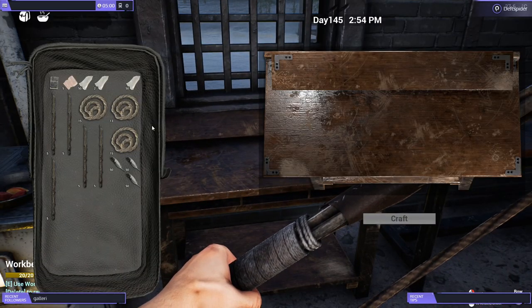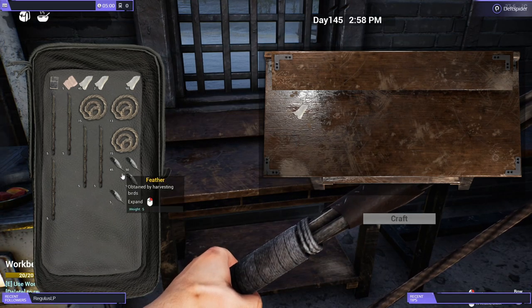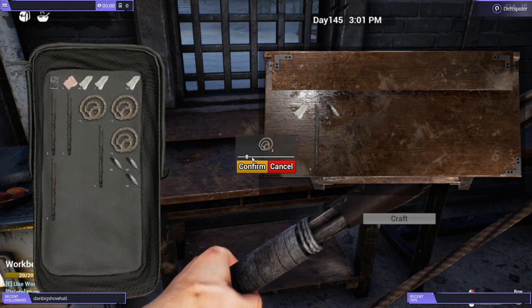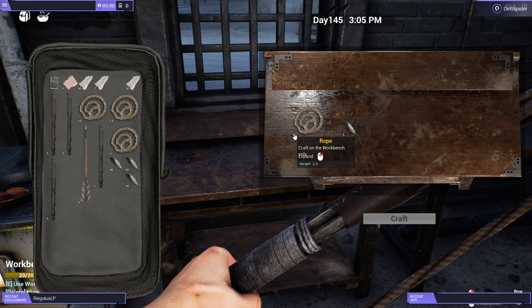Back to the workbench. It's five of everything: five shards, five sticks, five feathers, and five rope. That gives us a stack of five bone arrows. This is why I say just take a moment, do your crafting, and get it all out of the way — you don't want to worry about it for a while. It really doesn't take long once you figure out the system.